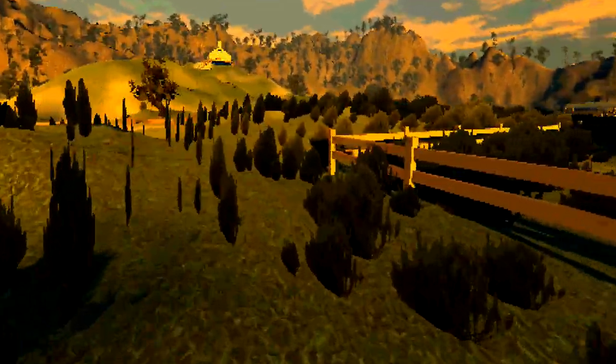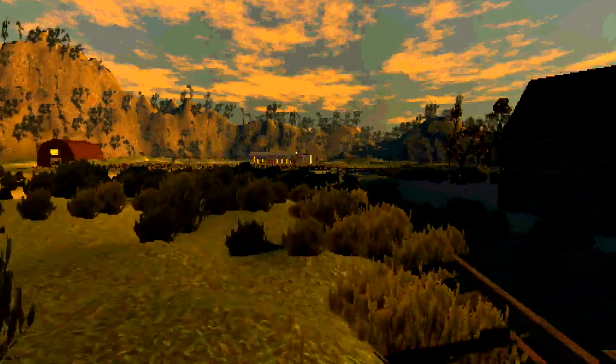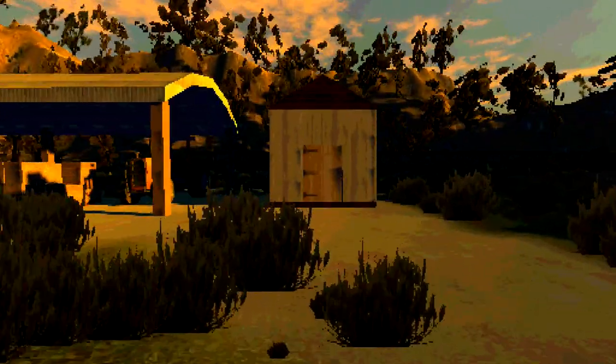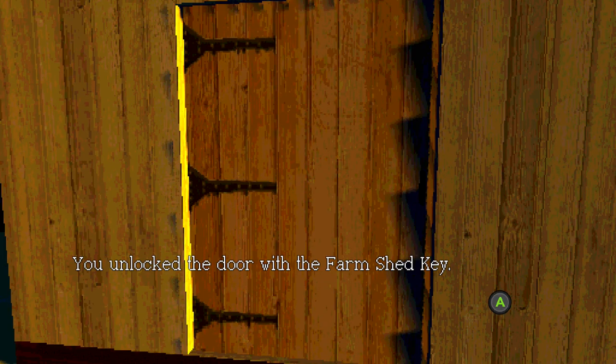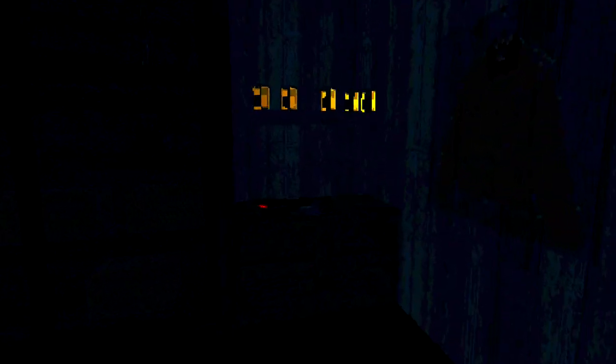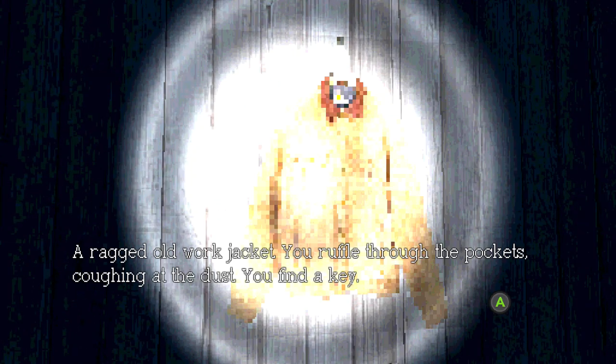The next collectible is going to be around the corner. Wrap around the fence and head straight — you'll notice a small building in the background, which is the shed. Use the shed key we picked up earlier to open it. Inside is collectible number two, as well as some batteries which can power your flashlight, very helpful when the sun goes down. Make sure you grab both of them and before you leave, grab the key out of the jacket on the right side of the shed.